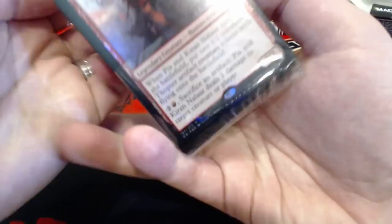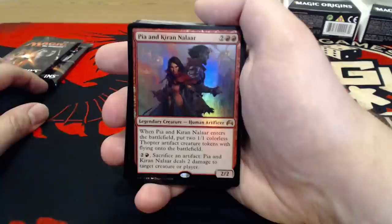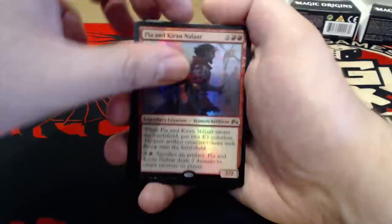I really do always love the alternate artwork cards — they're really neat to collect, to get a full playset of them. This is Pia and Kiran Nalaar, 2 uncolored and double red for a 2-2 Legendary Creature. When it enters the battlefield, put two 1-1 colorless Thopter Artifact Creature tokens with Flying onto the battlefield. You can always pay 2 uncolored and a red and sacrifice them to do 2 damage to target creature or player. Not too bad.